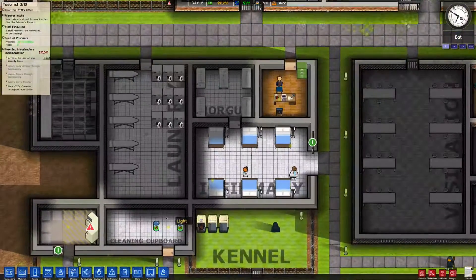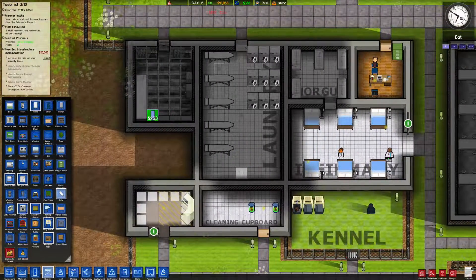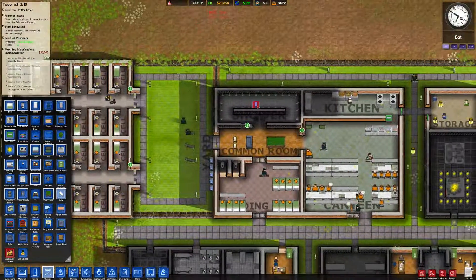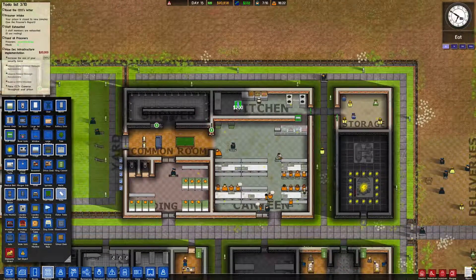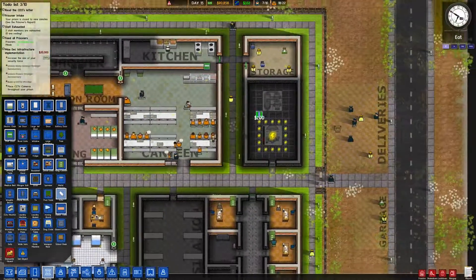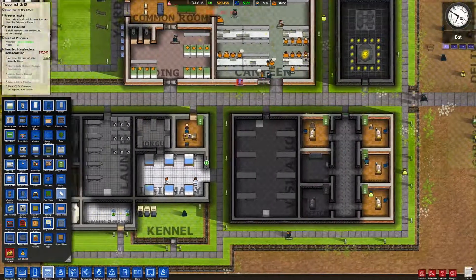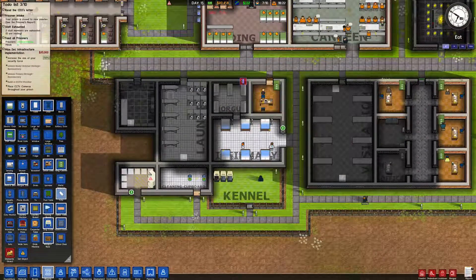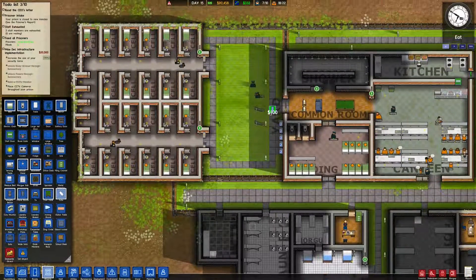Looking good. What else might we need to do? Yes - where to place the actual cameras, or CCTVs. There's one in the laundry room for sure - place one there. One in the armory - gotta make sure nothing's going on in there. It might be kind of weird to place one in the shower room and we actually can't really. Visitation - yes, this is a notorious place, so we gotta have two in there. So how many is that? One, two, three, four - we have four out of six so far.